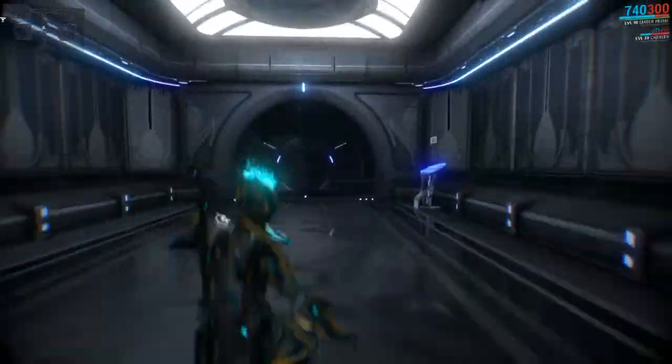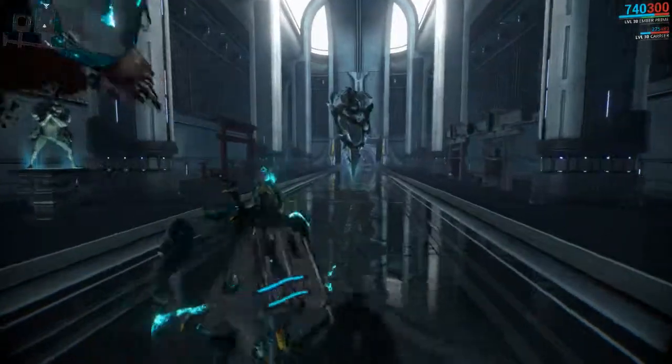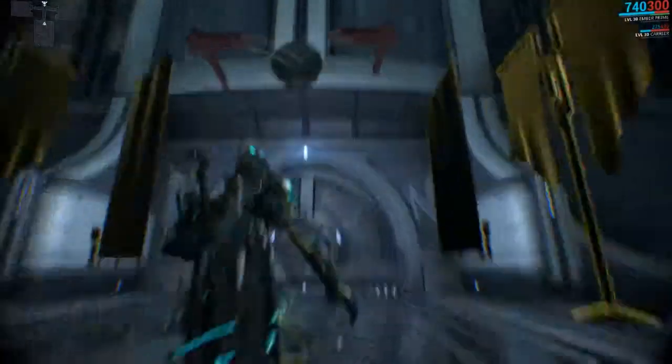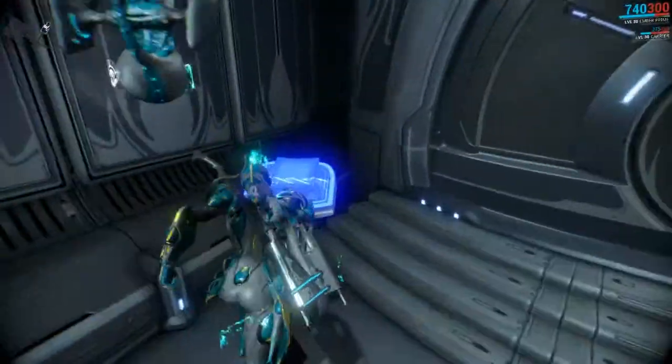For the Tenno Lab, that's downstairs — you just come back out, take a left, go through the extremely long hallway with random stuff in it, and you'll come to an elevator.